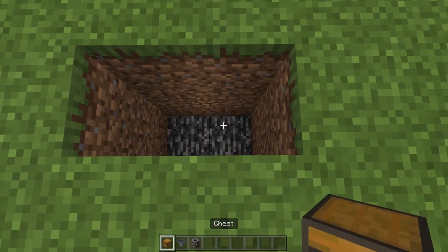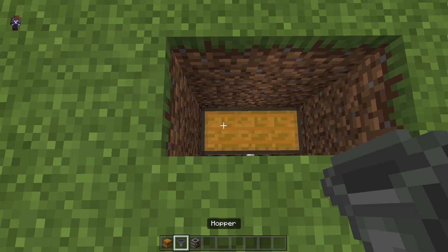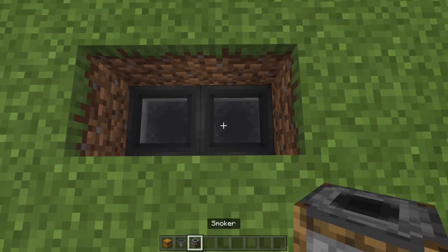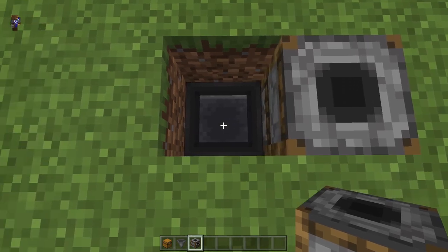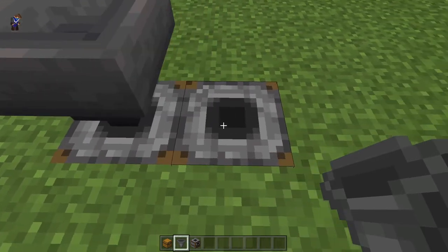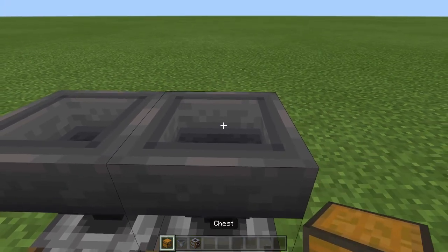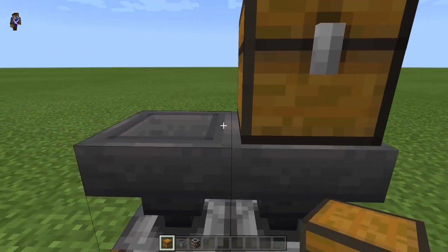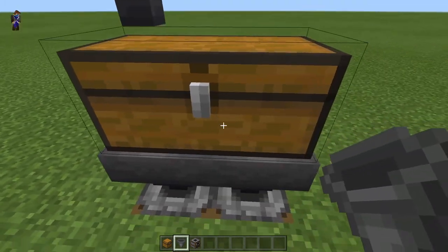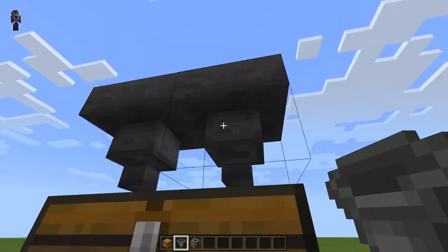Get your chests and place 2 down there. Then get your hoppers and place them on top of the chests. Then get your 2 smokers and place them on top of the hoppers. On top of the smokers place another 2 hoppers, and then get some chests and place them on top of those 2 hoppers. On top of the chest, place 2 more hoppers.